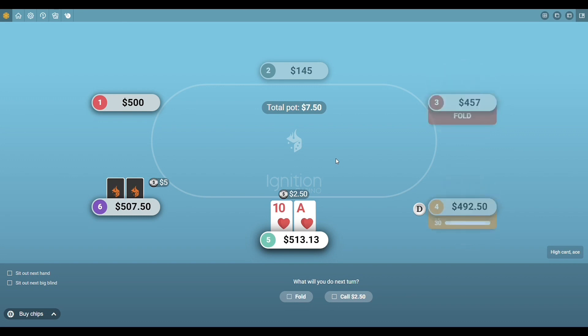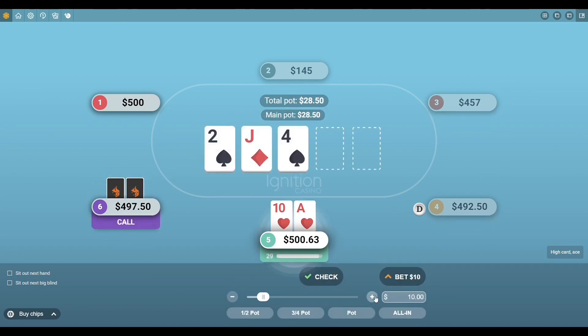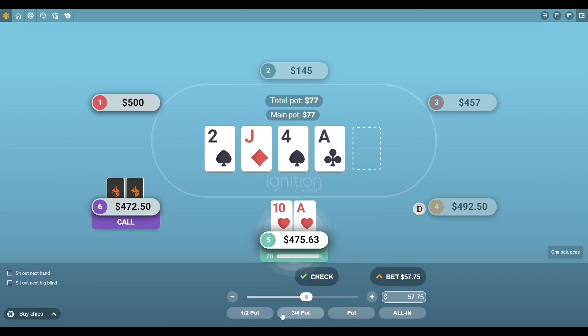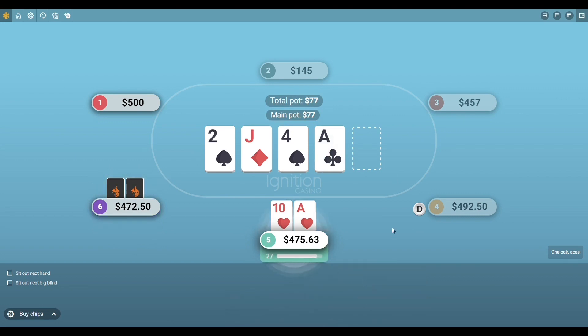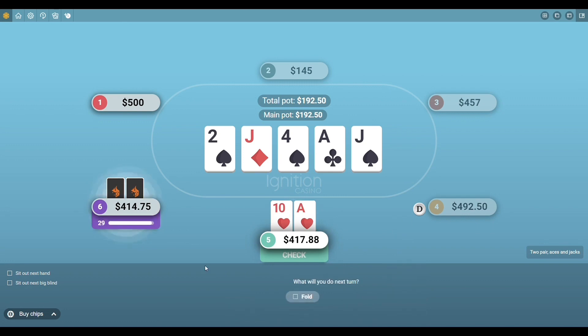The first thing you have to understand about playing six-max cash games is that you have to be ultra aggressive a lot of the time. In this hand I re-raised with ace-ten suited — you have to get comfortable re-raising pre-flop with just okay hands sometimes. We paired the ace on the turn and this guy put in a huge bet on the river, but I ended up calling him down. I kind of felt like he was bluffing.